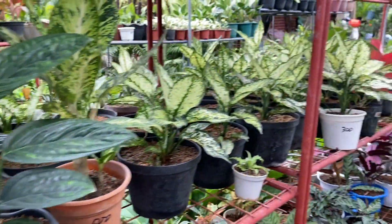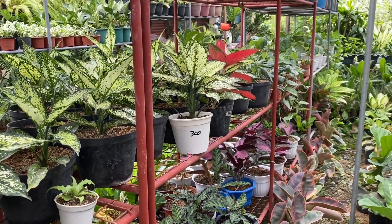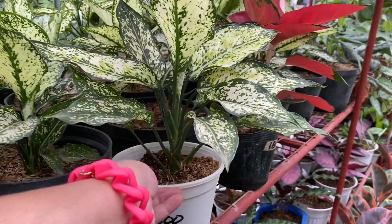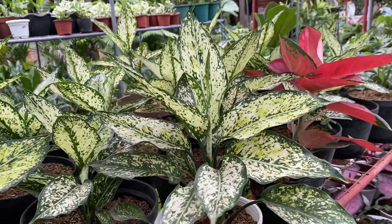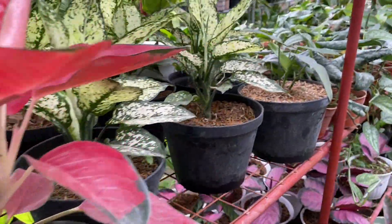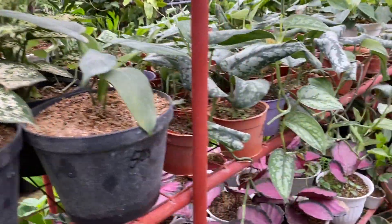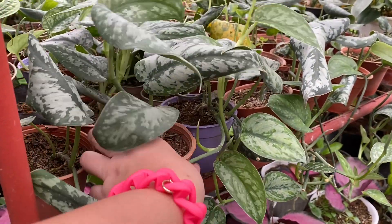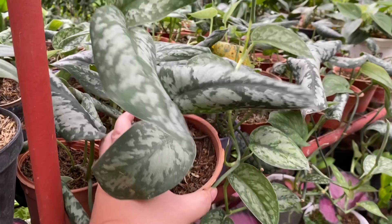₱800. Ayun, Diffen — ₱300. Ano po yan? Snow White Aglaonema. Snow White pala siya. Hello, Snow White. Yung Snow White ko ayaw gumalaw. Ito yung Silver Satin ba ang tawag? I'm getting this — ito yung hinahanap ko eh.